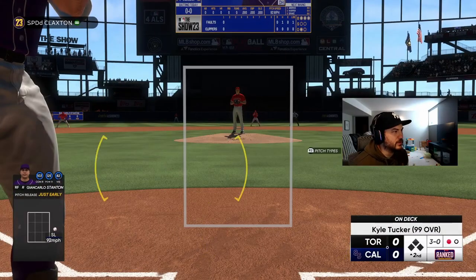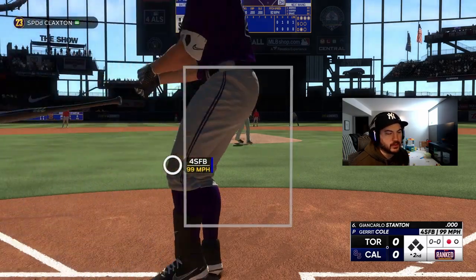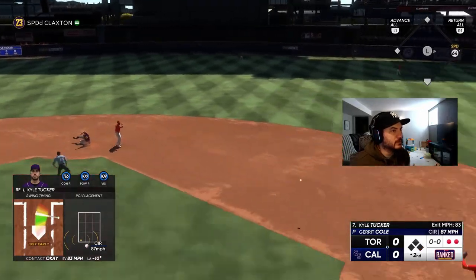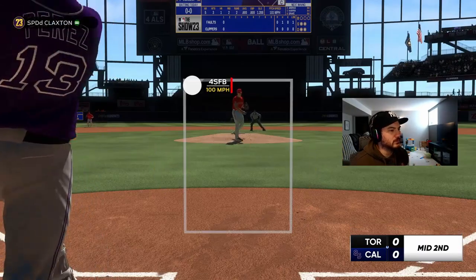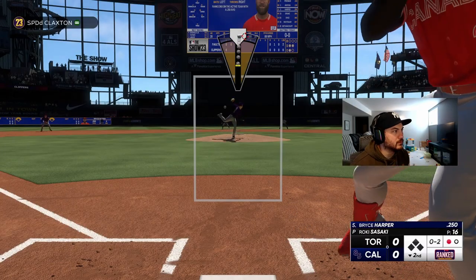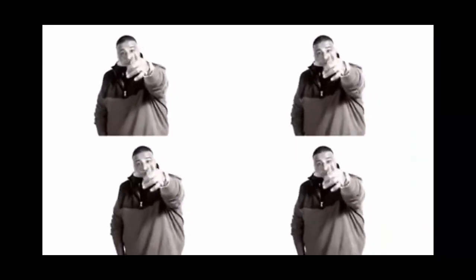We're being patient with a 3-0 count here to Stanton — just going to let him pitch, take it all the way. Ball four. Kyle Tucker coming up. We roll it over — somehow we beat out the double play. Forkball down low, he swings over top of it. He can't sit back, so we give him a slider and he strikes out again. That's six straight strikeouts for Roki to start the game.